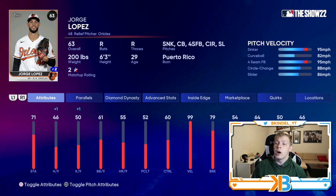Jorge Lopez has a sinker, curveball, four-seam fastball that can reach the mid-90s, circle change, and a slider — a good five-pitch repertoire. Hits per nine is really low, but 55 home runs per nine will be nice, and he has 99 velo. Unfortunately, he doesn't have the outlier quirk. There's a lot to like about this card, and he has 71 stamina — like Wade LeBlanc, he's been in and out of the rotation, so he can easily give you two innings or even be used as an opener.